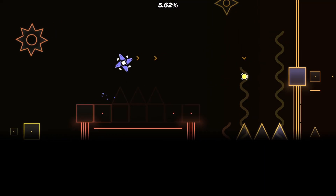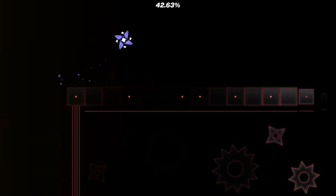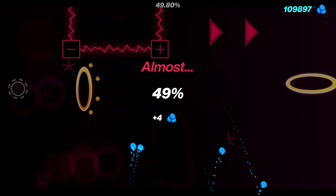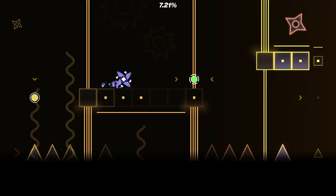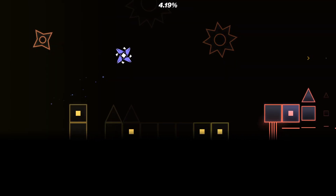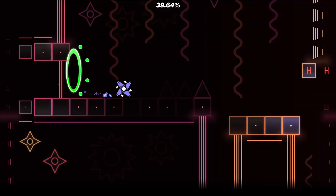I'm probably going to die a bit more on the invisible part before I even get to the drop. I knew I'd die at a triple spike. I actually made it to the drop — and I died at the very beginning of the drop. That's just sad. Dying at the 1% after on an easy demon — that's a bit embarrassing. Once again I have died at the 1% after. If I get past the beginning of the drop, I should be fine.